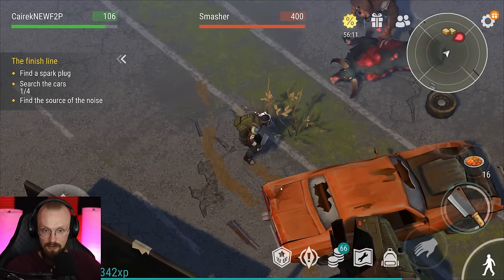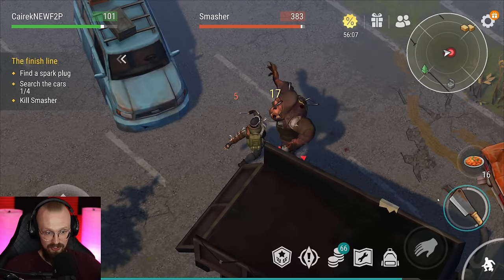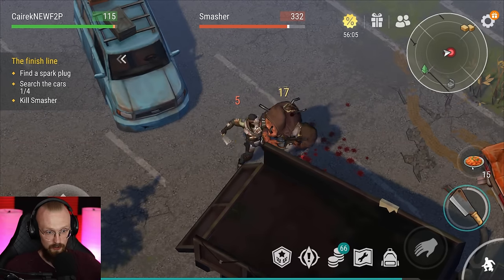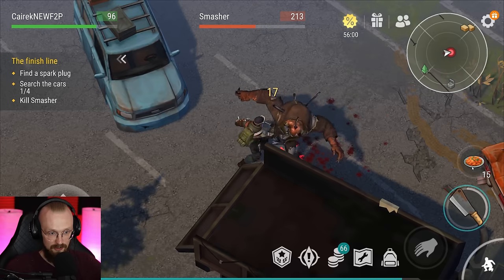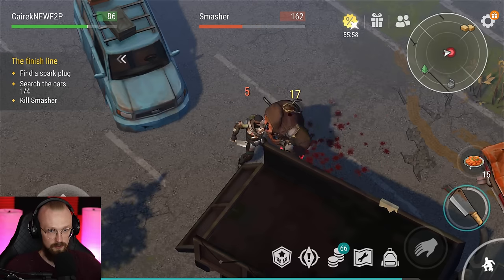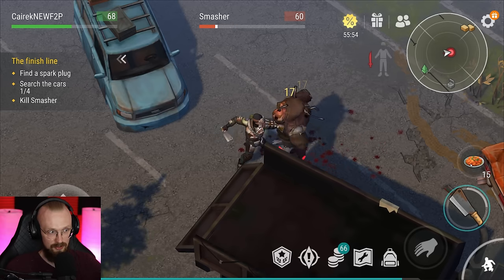There is somebody here — there is a smasher. We have to kill the smasher. How much damage does it do? Okay, five damage to us — it's not that big of a deal. We should be able to deal with the smasher quite easily. Maybe there is a way to wall trick it somewhere here, but I'm not even going to bother about it since it doesn't really do that much damage.